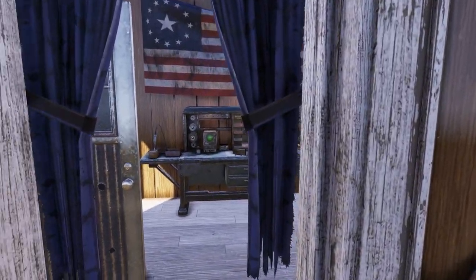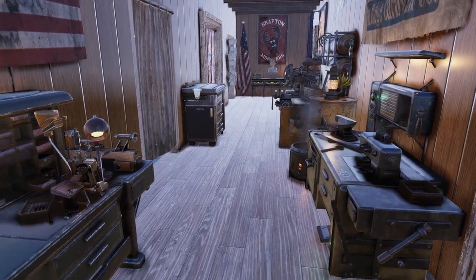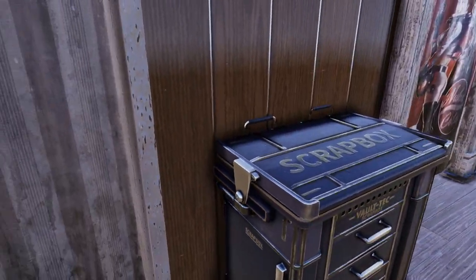Going into the back here, we have the crafting area. This is where all of my workbenches are — we have a tinker's workbench, an armor workbench, a weapons workbench, as well as the chemistry station, and a stash box.